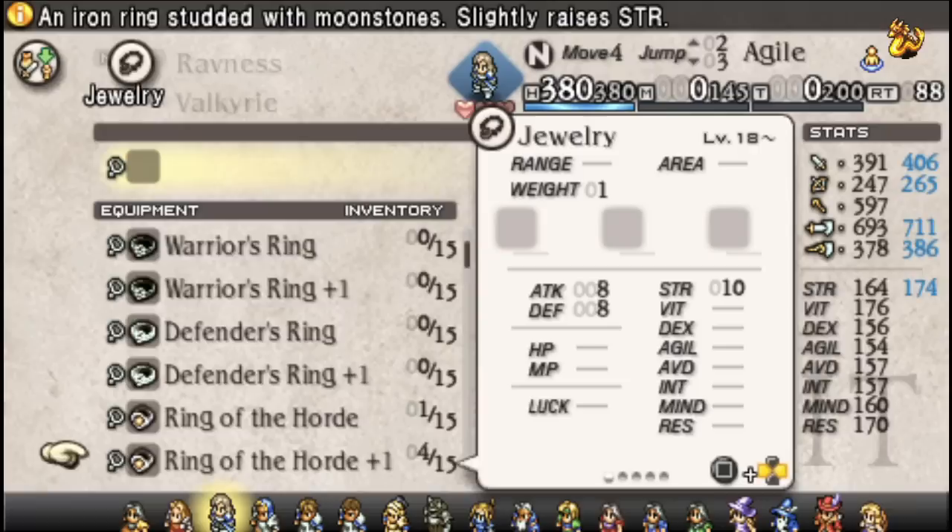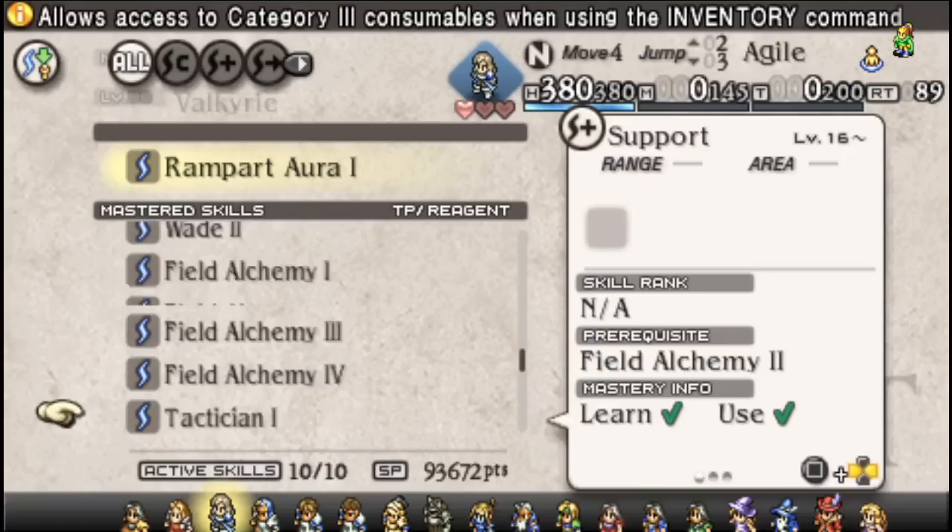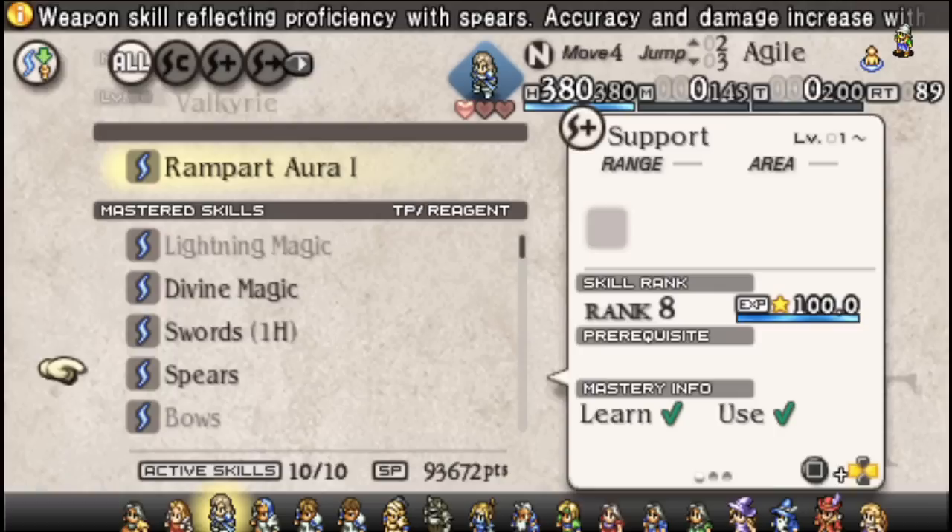We noticed Physical Attacks were our problem both offensively and defensively, so we're going to put a Ring of the Horde on there. We don't need Rampart Aura, but we'll see. And we saw that we were still able to do at least scratch damage with a bow despite having no skill with it whatsoever.